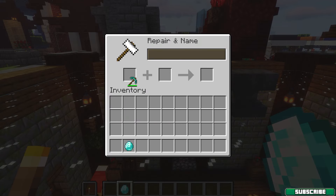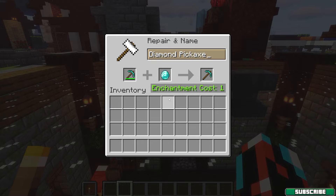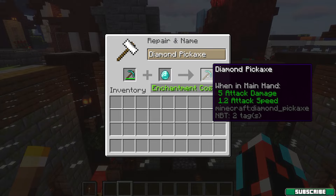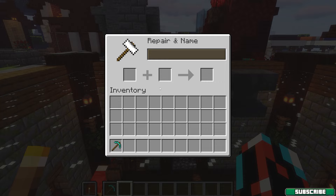Keep in mind that we will need an anvil for this tutorial. So the first method is the unit repair. What this means is that we call this method a unit repair, and it is when you use the same material to increase the durability by 25 percent.